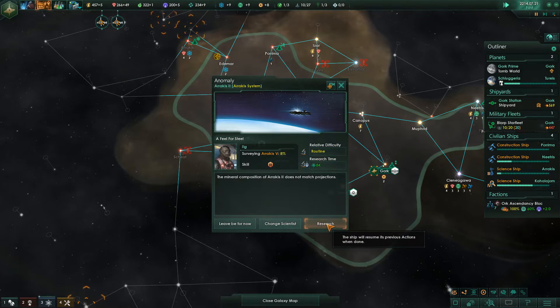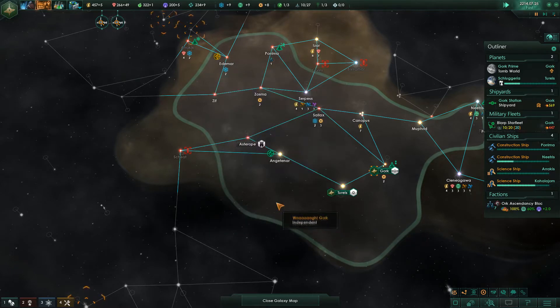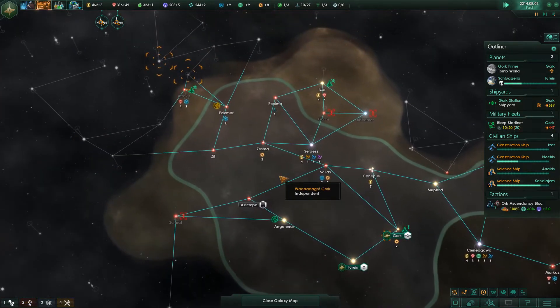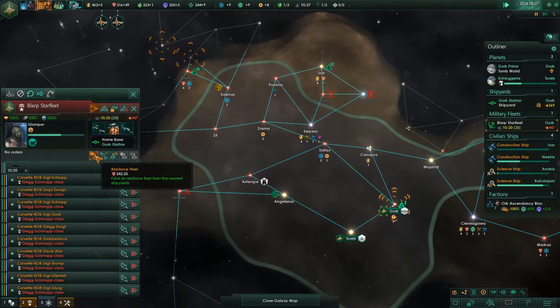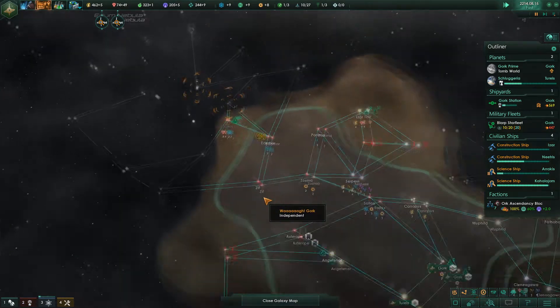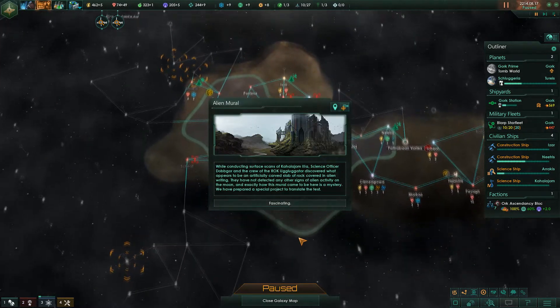The mineral composition of Arcus 2 does not match projections. Let's go check it out. Let's get some more ships for you, and keep on going. Alien mural.